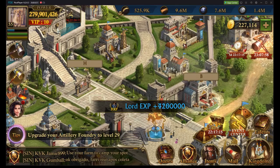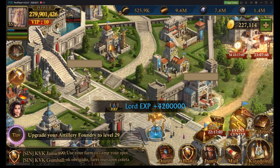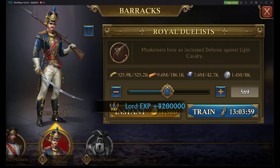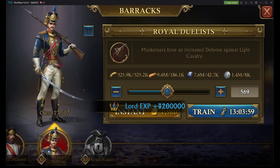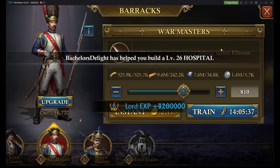You can look into all of this and figure out why this occurs, and formulate what works best for you based on what tiers you have and what tiers your enemies would have. Because the more time you put into formulating your march formation, the better off you're going to be. For example, musketeers have an increased defense against light cavalry, whereas pikemen have an increased defense against riflemen. Looking at our infantry, my T11 has an increased attack against cavalry, whereas my T10s have an increased attack against distance troops.